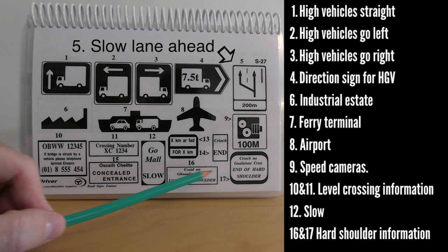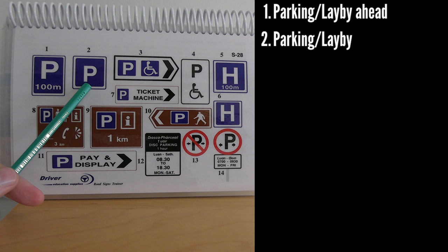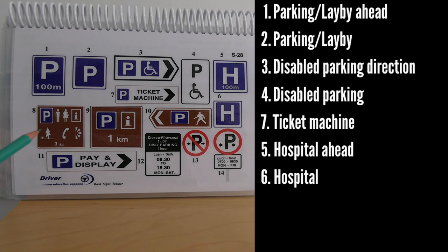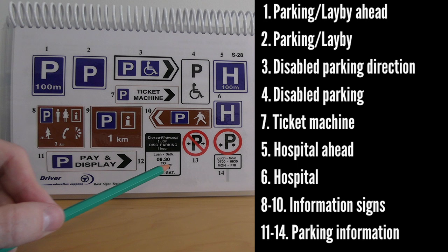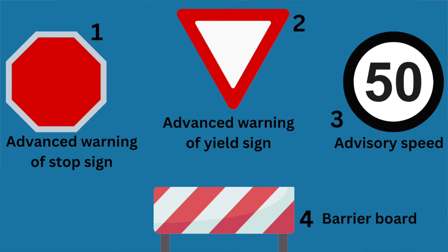Signs relating to level crossings include 'go slow' and directions to use the hard shoulder, plus the end of the hard shoulder. Parking signs: number one indicates parking in 100 metres — possibly a lay-by. Number two indicates a car park or lay-by available. Number three indicates the direction for disabled parking. Number four is a disabled parking symbol for a ticket or parking machine. Number five: hospital ahead in 100 metres. Number six is the sign for a hospital. There are also directional signs for tourist facilities, car parks, and pay-and-display parking.